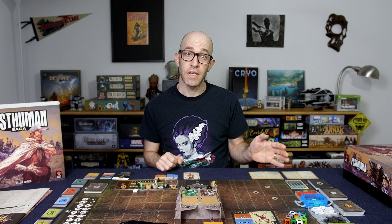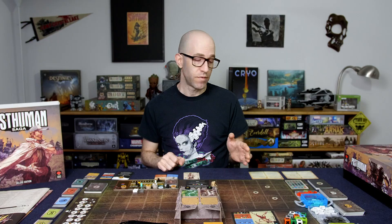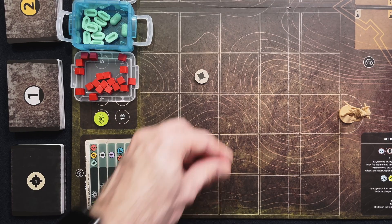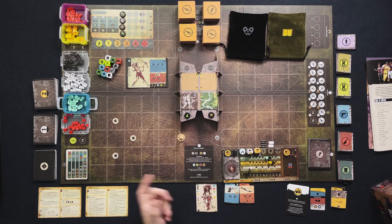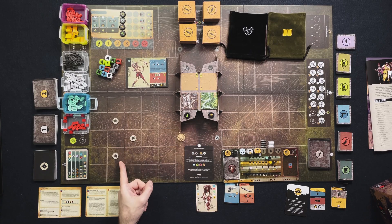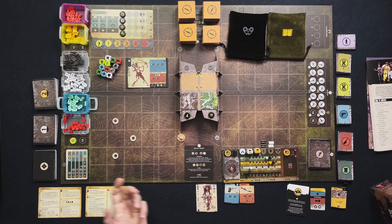Let's start off with the left side of the board. First thing we're going to do is get three landmark tokens. Make sure you don't look at them, but place them in these three areas. As we're exploring, if we ever reveal a map on one of these spots, we go to the landmark deck and find the related card and see exactly what we've discovered.